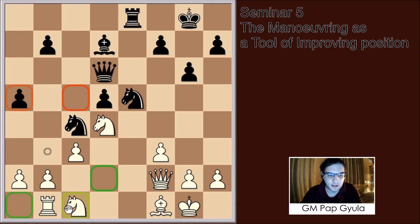Here my student played Knight c1. The problem with this move is that it basically wants to exchange the e5 knight. Like, you can go next to d3 and then exchange there, but it's not really doing anything about the plan on the queenside.